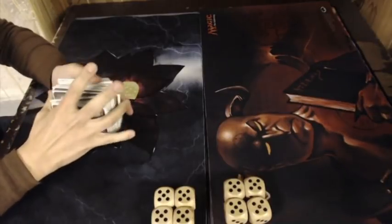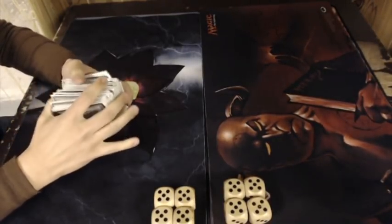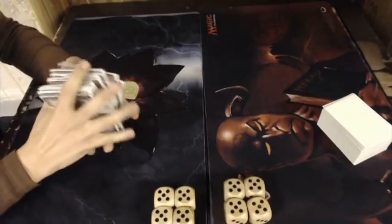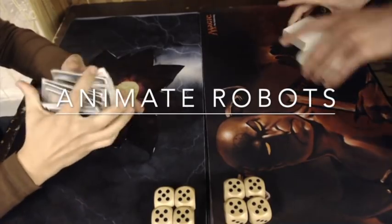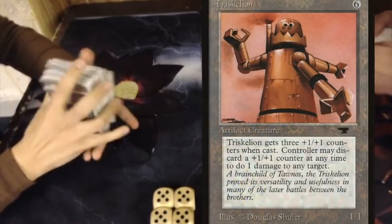We are looking at an international match. On the left we have Leo from Switzerland, and he's playing Florian from Germany. Before we go into the match, I would first like to briefly discuss these decks. Let's first take a look at Leo's deck. His deck is named Animate Robots and his most important card is Triskelion — he's playing with 4 Triskelion.